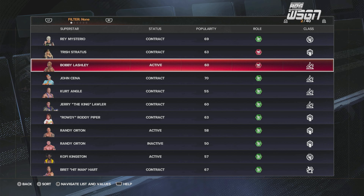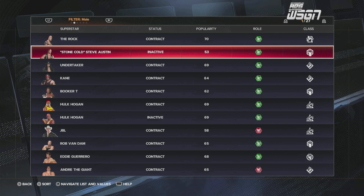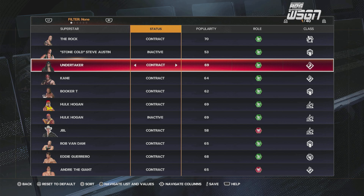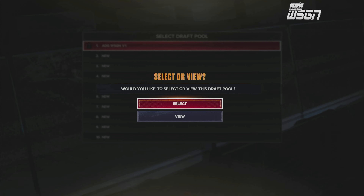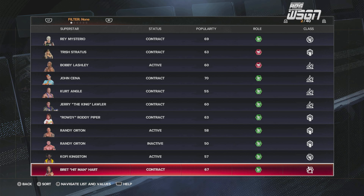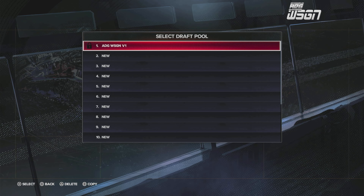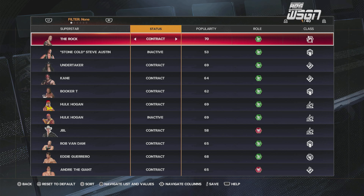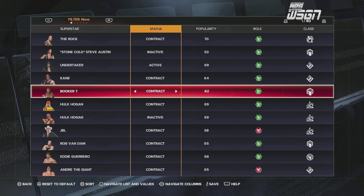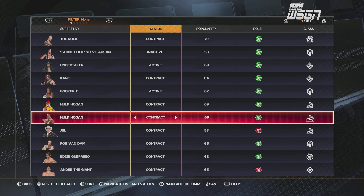Say you've got JBL right now with a contract — you can navigate the list and sort values, but this one's already done so I can't even change it. I can't edit the one I had previously at all. Once you've done it, it's locked in. I can go back in and change if Undertaker is active or not, things like that — his roles — but outside of that you can't do anything. That needs to change when it comes to WWE 2K25.